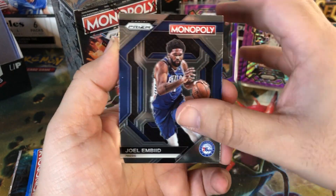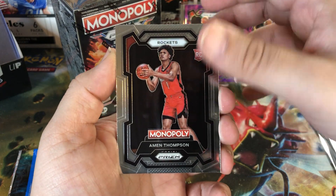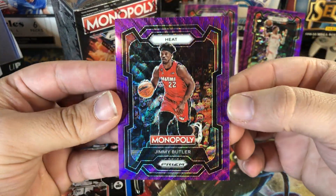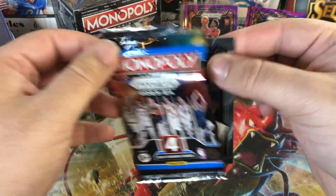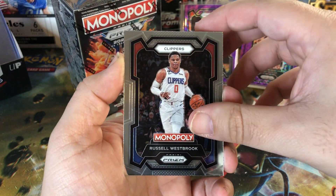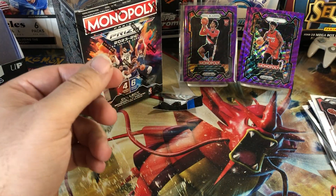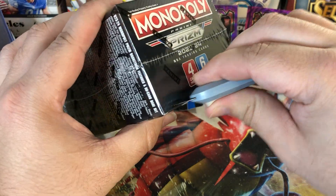Purple wave — we got Joel Embiid on the insert, Jordan Poole, Eamon Thompson, not a bad pull, and Jimmy Butler there on the purple wave. Still no numbered cards yet — doesn't look like we'll get any in this pack. Paschal Siakam, Russell Westbrook, Anfernee Simons, and Desmond Bane. Let me straighten up these piles — we'll get to our third and final box here, guys.